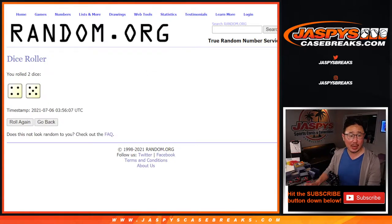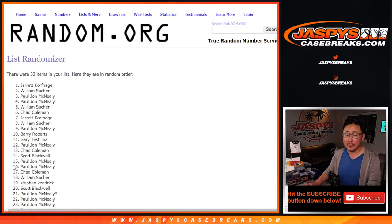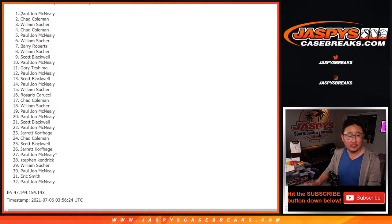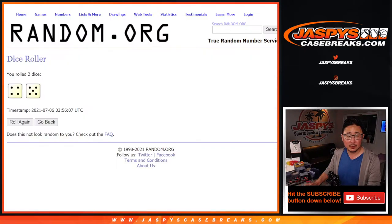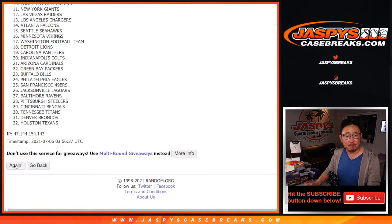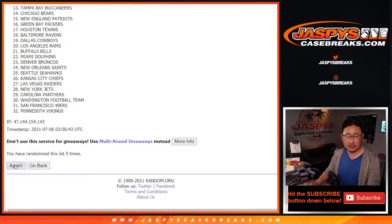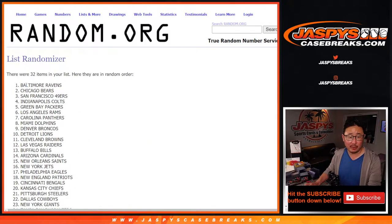Let's randomize both lists four and a five, nine times. One, two, three, four, five, six, seven, eight, and a ninth and final time. After nine, there we go. And then four and a five nine times for the teams — one, two, three, four, five, six, and a ninth and final time. Different dice roll for the giveaway part, as you know.